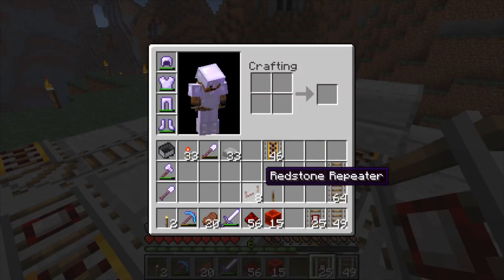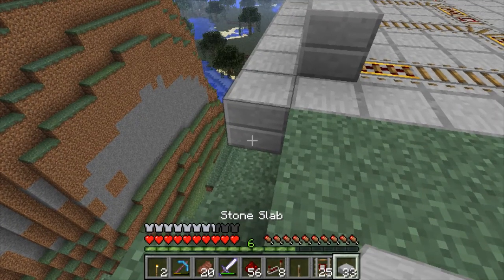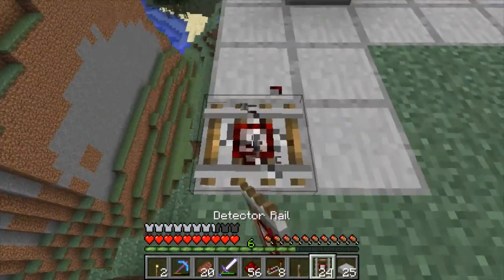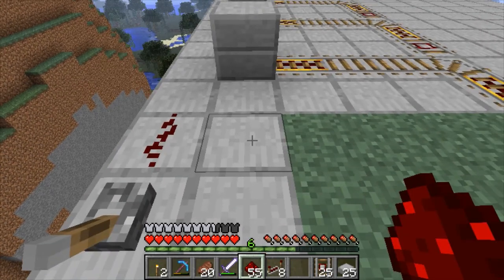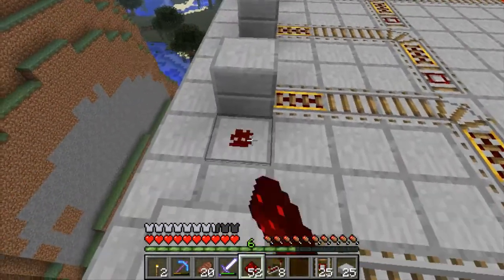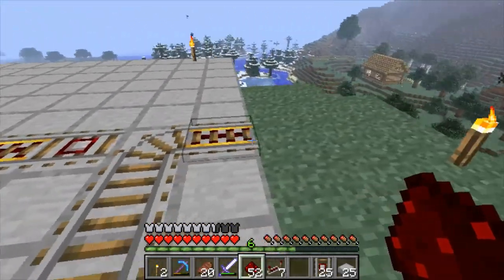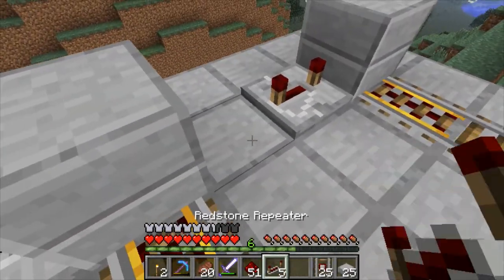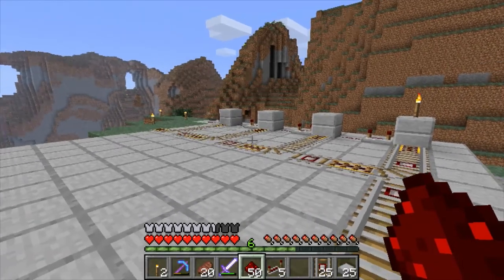Behind it there will be a bit of redstone to control it all. I'll set up a switch that will run redstone to this walkway, which will power the rail sending this mine cart out first. Then I'll add a short delay and this mine cart will follow after. It continues down the line — this mine cart will follow those two, and last but not least this mine cart will trail behind. So essentially this is exactly what the mine cart station will look like.